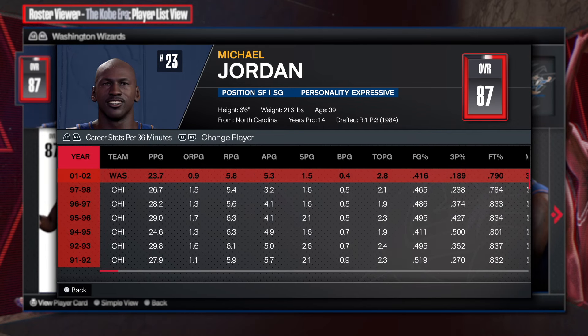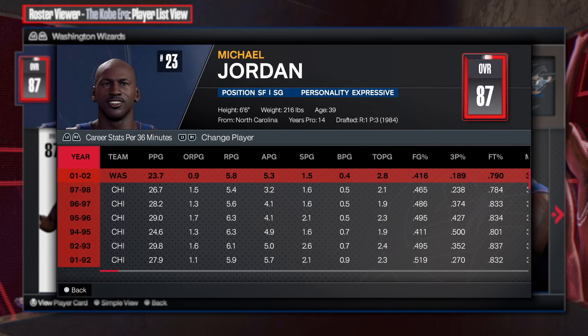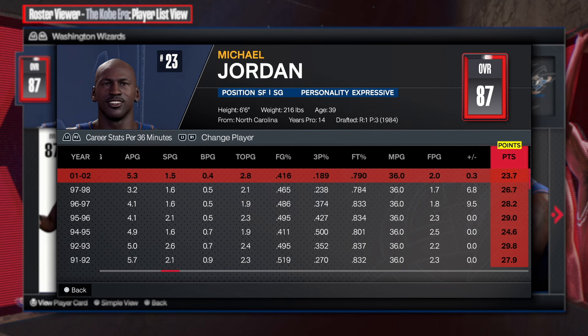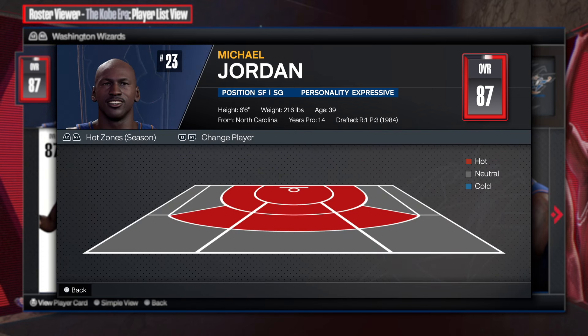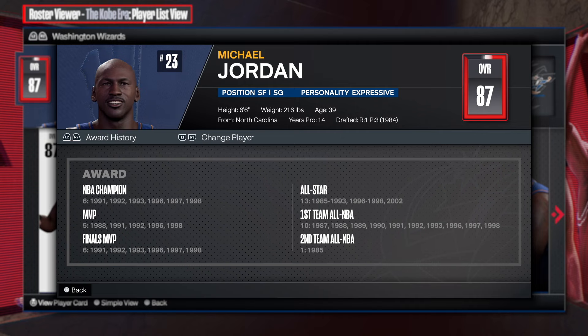When he was on Washington, he was still averaging - look at this. Jordan played in Chicago his whole career, his stats were ridiculous. But even when he was on the Wizards he averaged 23 points, 5 rebounds, and 5 assists. He shot 40 percent from the field, his threes weren't the best, but he was averaging basically 24 points a game - that's actually pretty darn good.